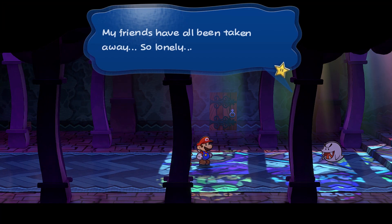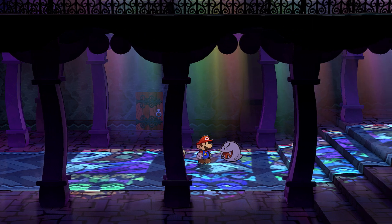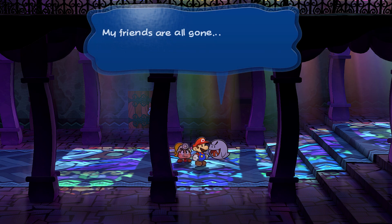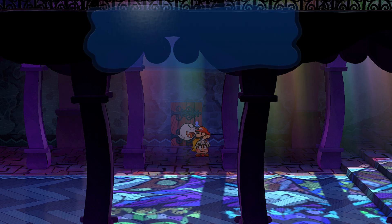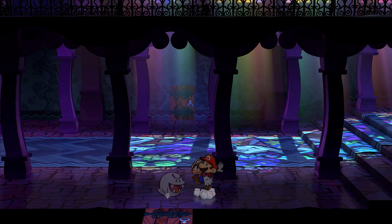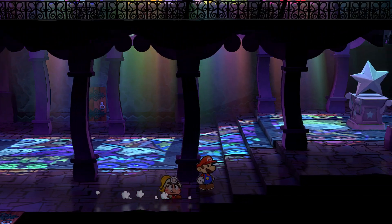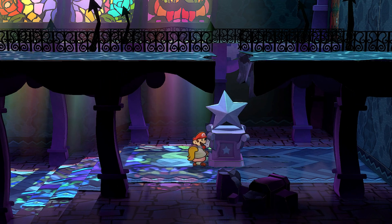Uh oh — here's a Boo. 'My friends have all been taken away — I'm so lonely.' I think he might be an enemy. 'My friends are all gone, I'm so very lonely.' Don't leave me alone! Well, if I'm gonna find your friends I gotta go. Don't leave me alone — okay. So it's gonna come down to this one — we could just push it.